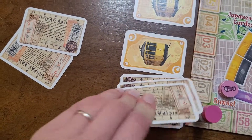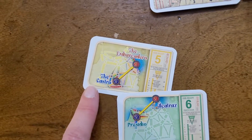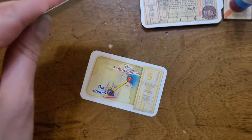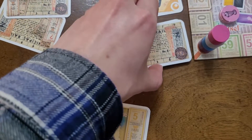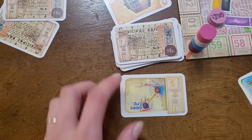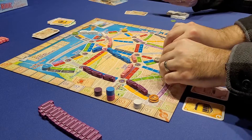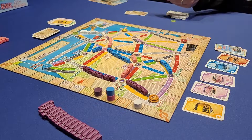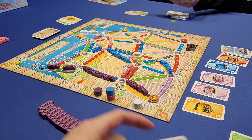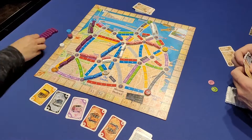The third option on your turn is to draw another destination card. These are the cards that show you two places that you have to try to connect. These cards can get you more points at the end of the game if you're able to make the continuous route connecting the two locations. However, if you're unable to make the connection, you lose the point value on that card. Keep that in mind when taking on the destination card challenges. When drawing a destination card, you draw two and choose which one you want. You need to keep at least one, but you may keep both. Destination cards cannot be discarded once they're in your hand.